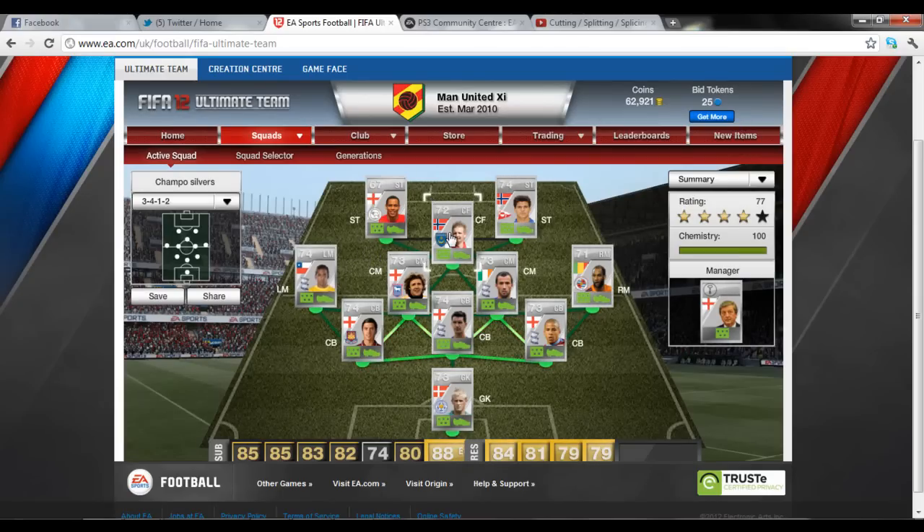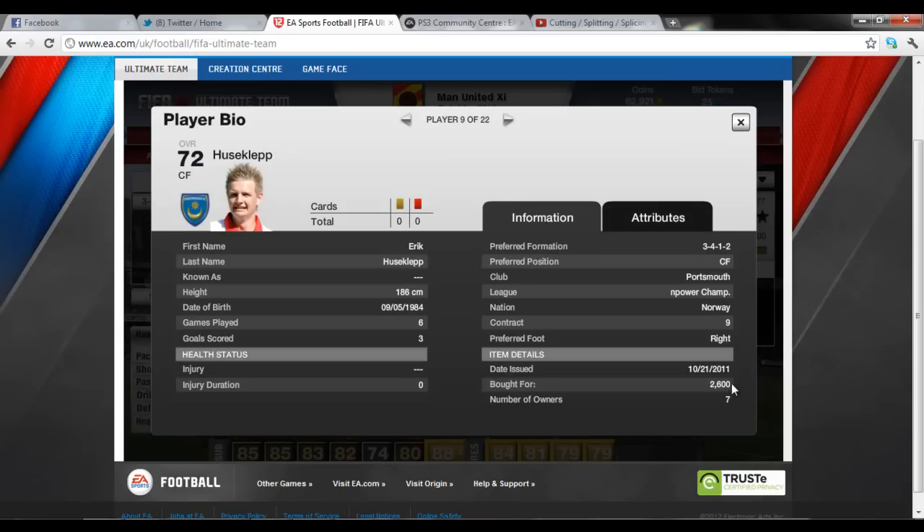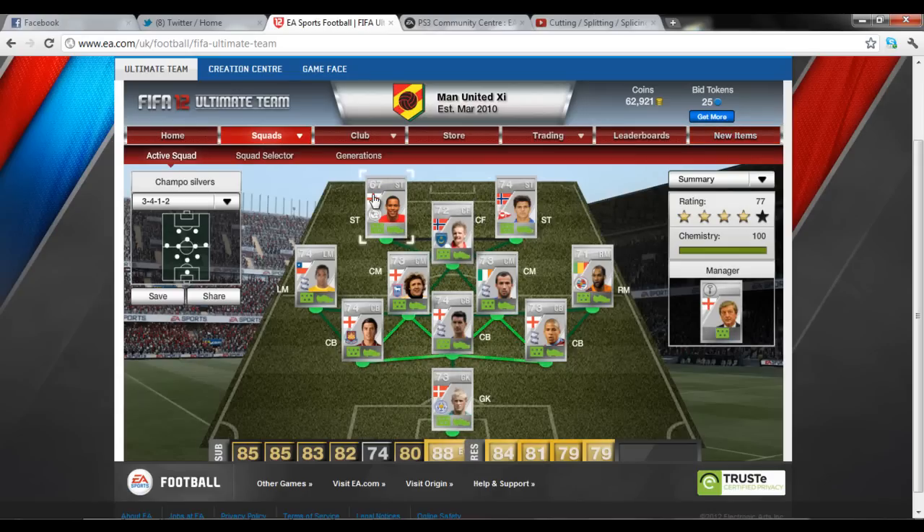The strikers are CF Fisklef — 88 pace, 70 shooting are his main stats but he is one of the best players in this game. I picked him up for 2,600 which is also a bargain in my formation. Any team I try to put him in — at least I can put him on the bench anyway.